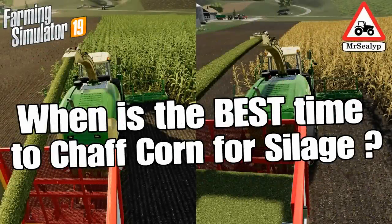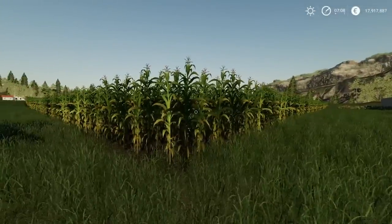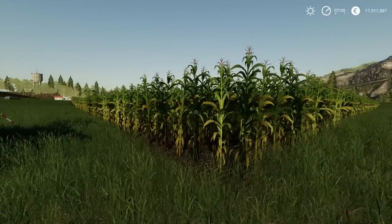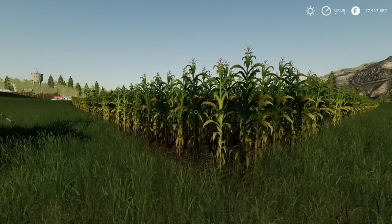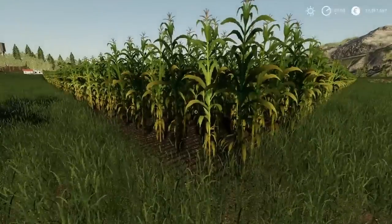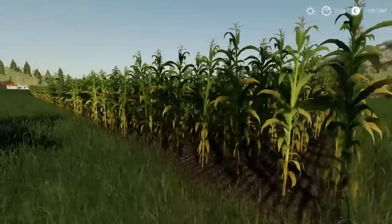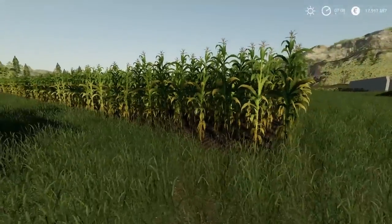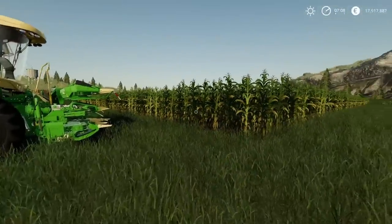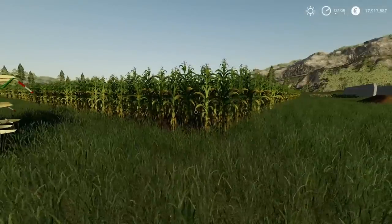Welcome to a Farming Simulator 19 assistance guide video with me, Mr. CLEP. I'm back at it again on my favourite cornfield, although this has been reploughed, repurposed and replanted since the last test I did. What am I testing? Silage — chaffing corn for silage. When is the best time to do it? I've had a lot of questions on this: is it best to do it in its final growth stage when it's green, or do you wait till it's ready to harvest when it's drier and crisper? Do you get a better yield now or later? That's what I'm going to be testing.